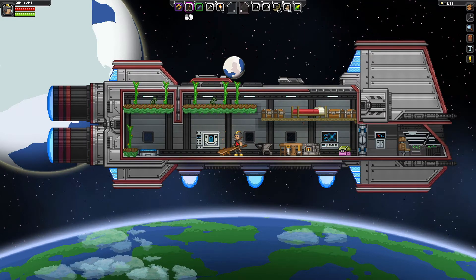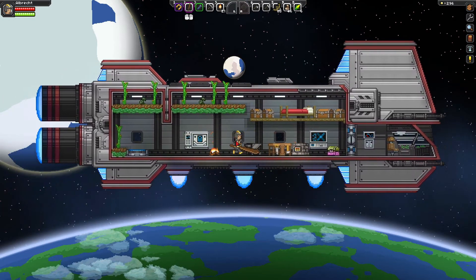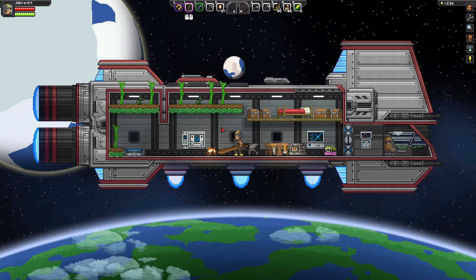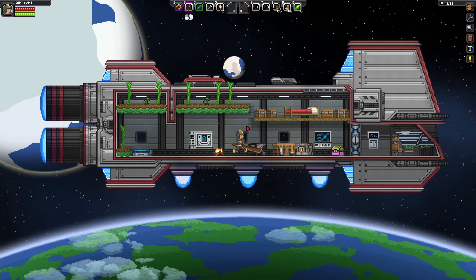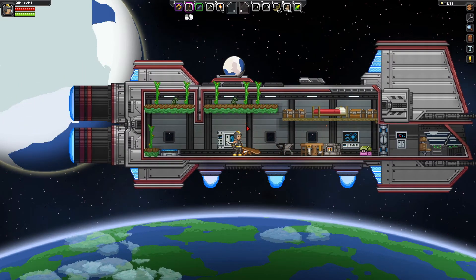Now when you build the distress beacon, it's for first contact. The main premise is you think it's going to be a rescue party, someone coming to rescue. Instead, you're going to get a UFO that arrives and it's going to beam down evil penguins — penguins with M16s and assault rifles. And they're going to kill you and take your stuff. So let's show you how to deal with it.